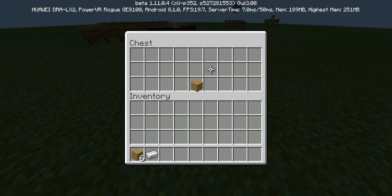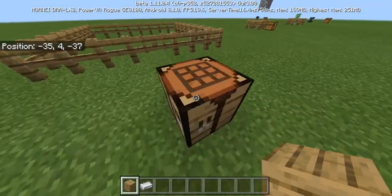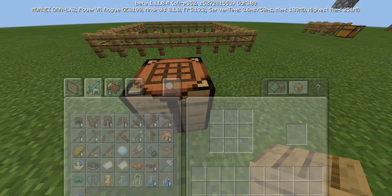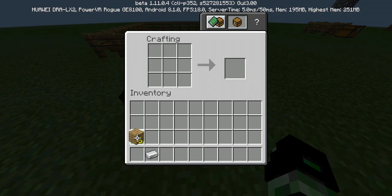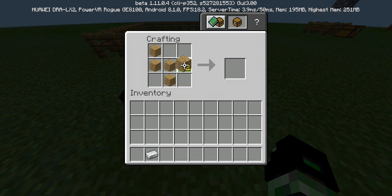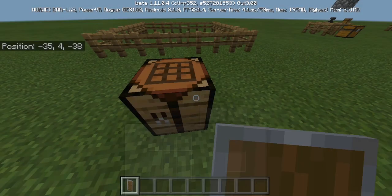It's six pieces of wood surrounding an iron ingot. So you're just gonna put them like this and put your iron in the middle — boom, you got your shield.